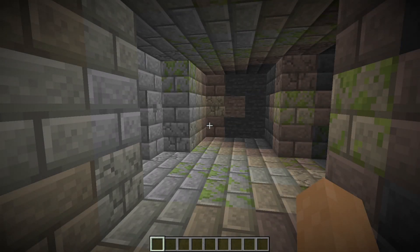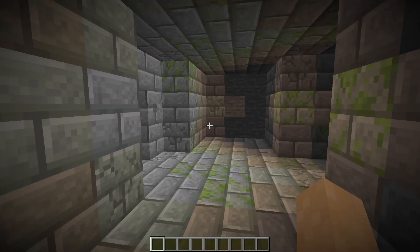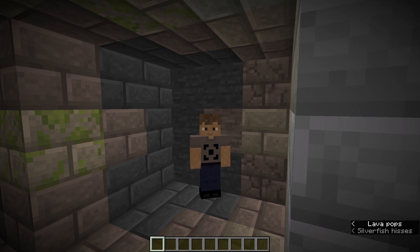My next tip may seem obvious; however, as you navigate the stronghold while trying to keep count of the rooms, avoid mobs, and all the other things going through your head, we can often forget to take a look at the subtitles in the bottom right corner. If we start to see silverfish noises, we're most likely close to the portal room. Make sure you have subtitles enabled and do your best to pay attention to them.